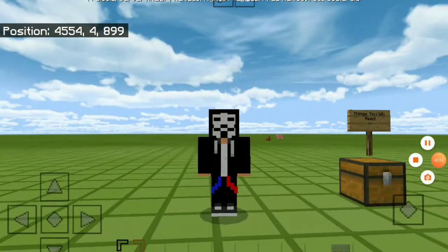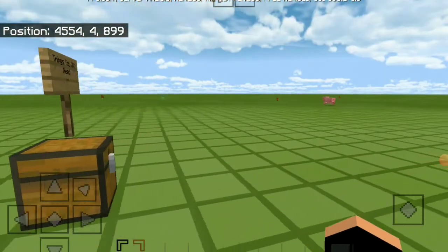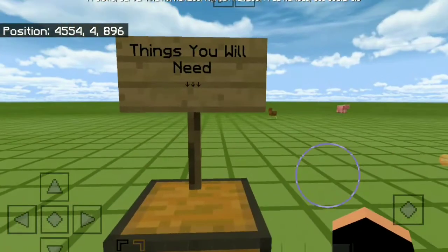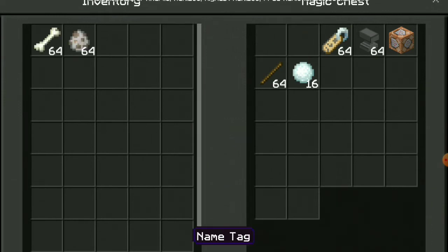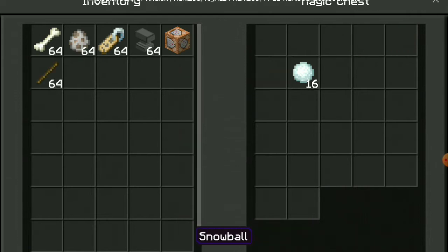So without further ado, let's get started. As you can see, here's my chest. So the things you'll need are: a magic chest, a wolf, a name tag, an anvil, a command block, a steak, and a snowball.